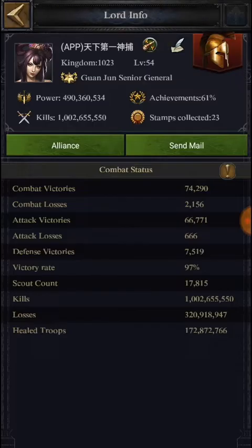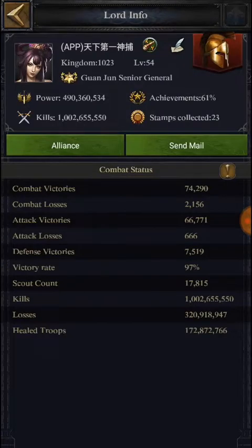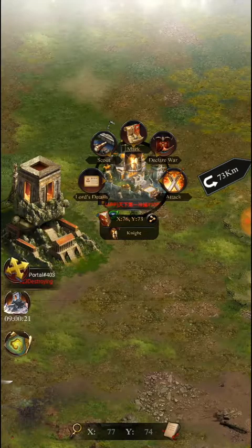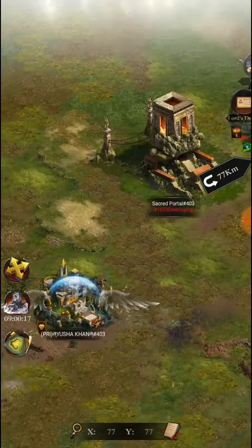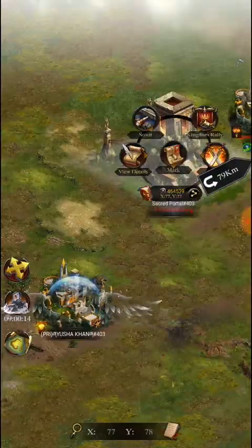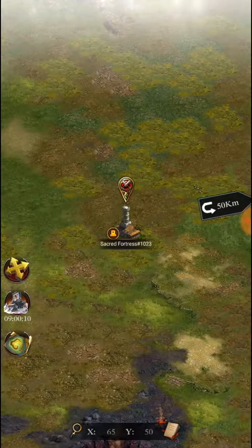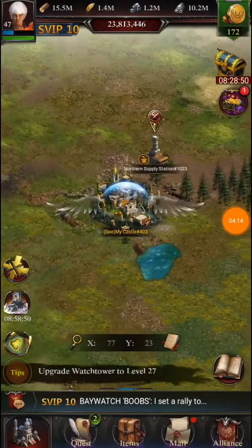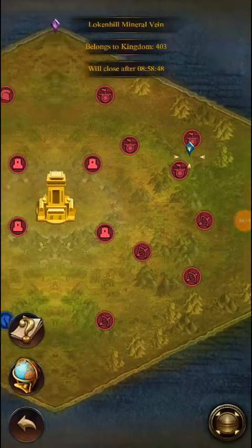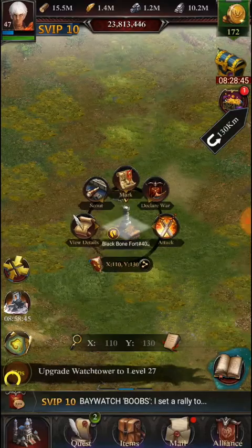If I attack on this castle I will get points from kills. Look — she got 1 billion kills, that's massive! Attacking gives points, rallying gives points, occupying a Sacred Portal gives points, and even killing reinforcements gives you points.